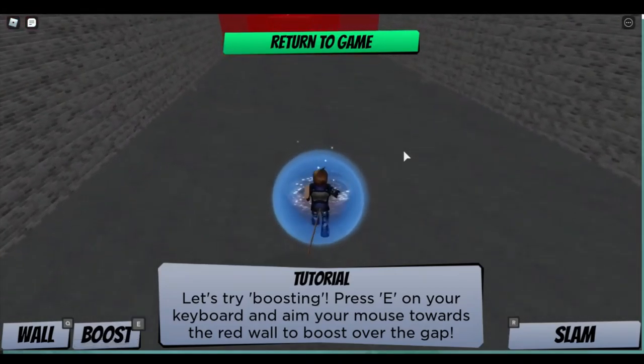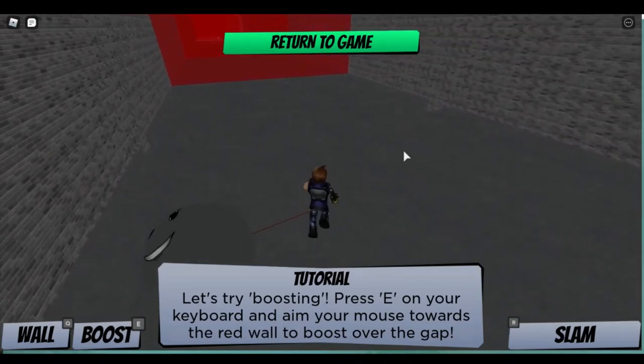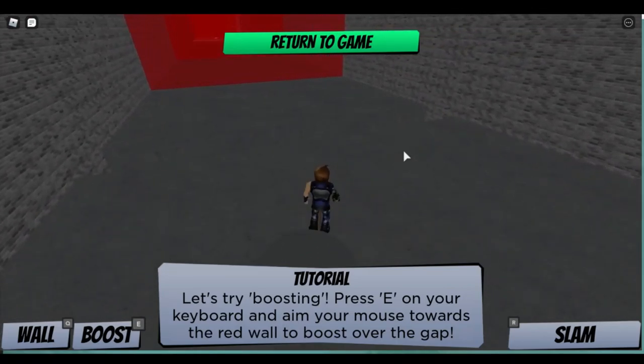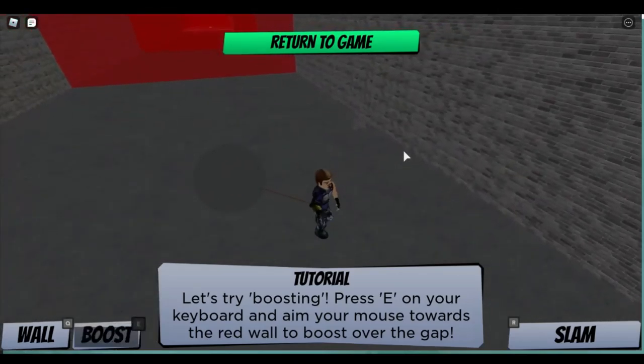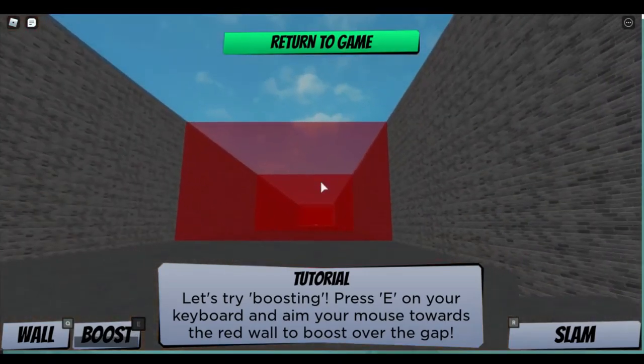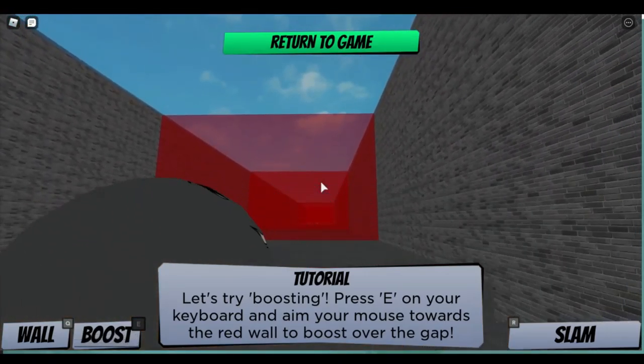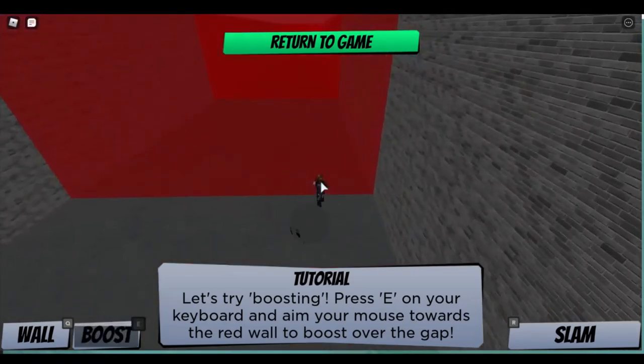The great AJ Stryker at home will win. Easy does it. And boost - that did not boost. Okay, aim your mouse towards the red wall. Now I get it. Boost! I made it. Nice.